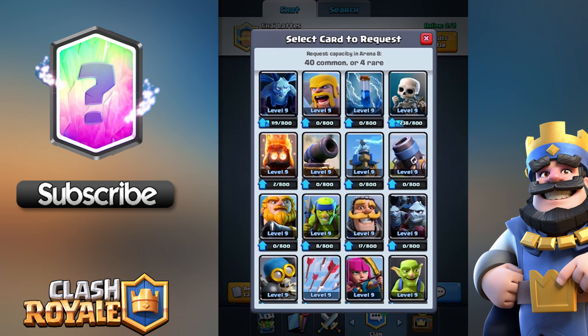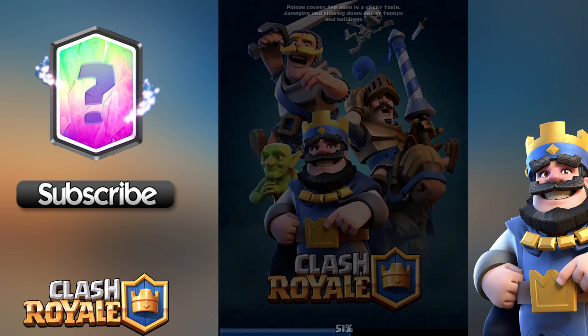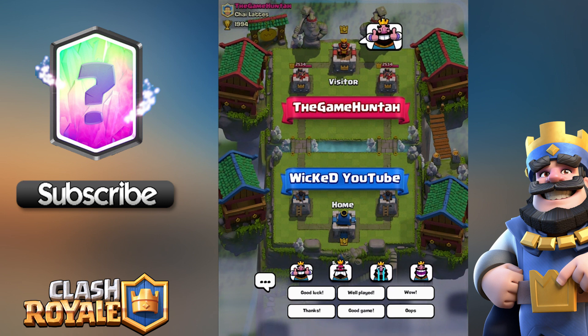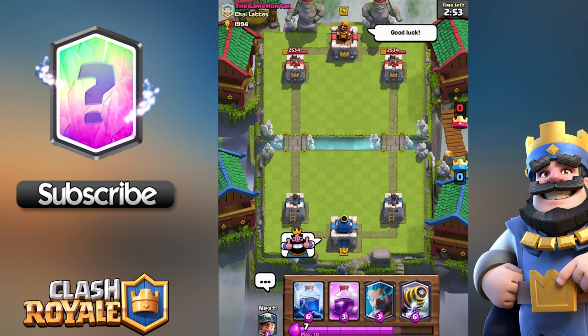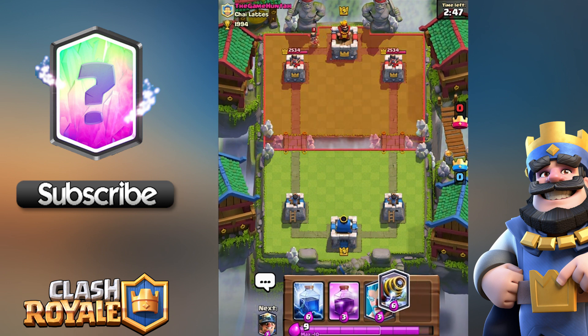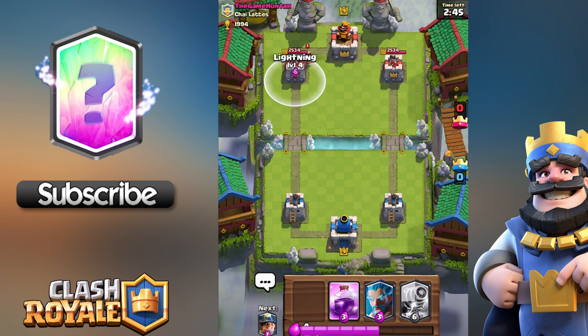Hey Wicked Army, Wicked here and welcome to a Clash Royale episode! Today we're going to do an all-legendary card battle against Game Hunter, using three spells of our choice. I've decided to use Zap, Lightning, and Rage — but Game Hunter doesn't know I'm using Rage on the Lava Hound. When it pops into Lava Pups, we can get as much damage on that tower as possible.